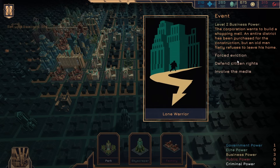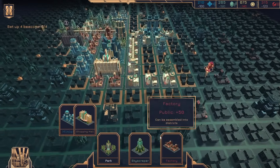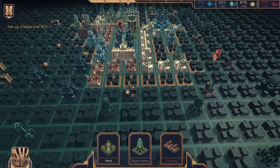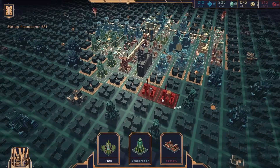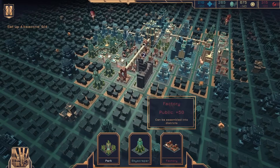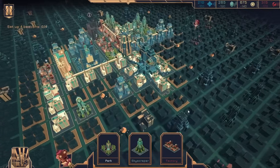The corporation wants to build a shopping mall — the entire district has been purchased for the construction, but an old man flatly refuses to leave his home. Defend the citizen's rights. Forced eviction. I think we defend the citizen's rights here. The case was passed to the court — this had little effect. The old man's house was demolished while he was at the meeting. Court ordered compensation and closed the case. Construction works have been resumed. I wish I could rotate things. And unfortunately, I don't know if we're actually going to be able to see much here because I think we're going to lose again.